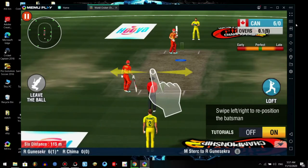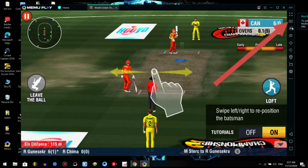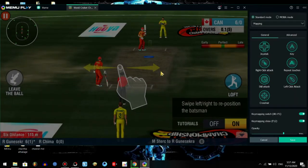Hey guys, welcome to our channel. I will show you how to play WCC2 on PC. First, download MEmu emulator and install WCC2. Let's go to the tutorial — first click key mapping and follow these steps.